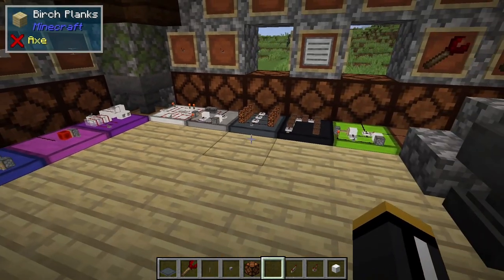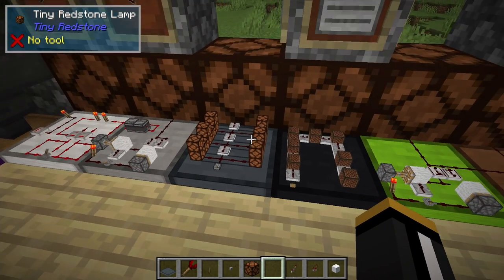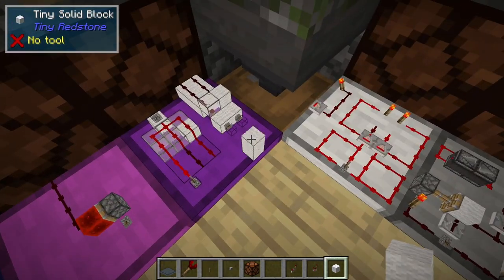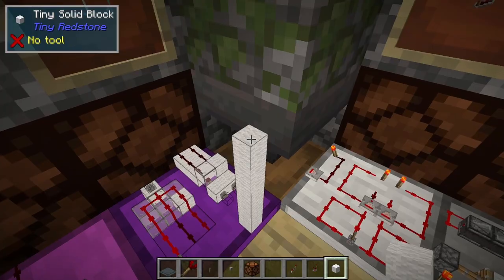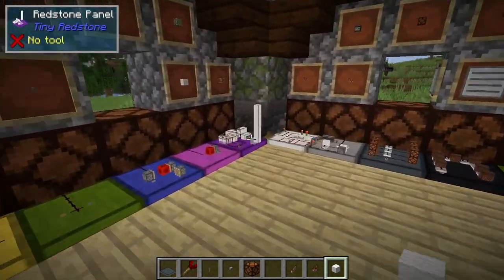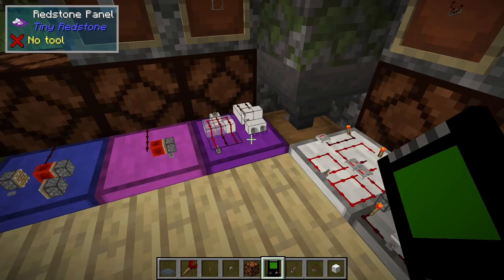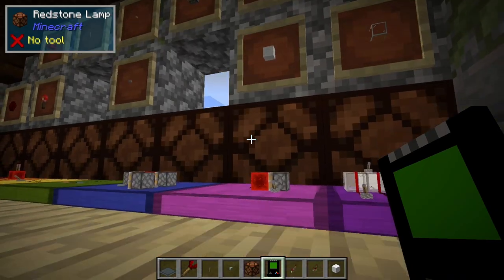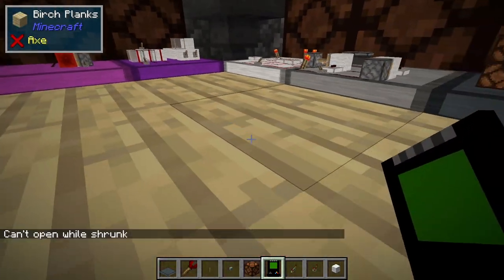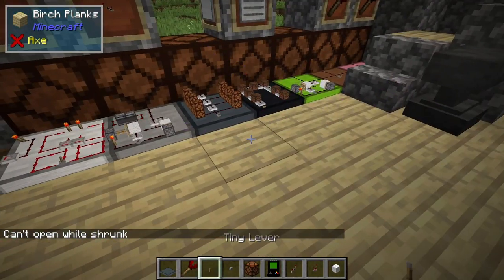You also might notice if you saw my last spotlight on Tiny Redstone that you can stack blocks now. So we have a full block space that we can stack these blocks up, so you can make very detailed redstone circuits in a very very small space. You can use the Shrink mod which allows you to basically shrink down into a very small space and that might make it a little easier for you. I do plan on adding a magnifying glass to this mod at some point.